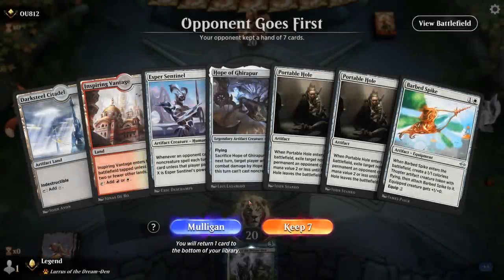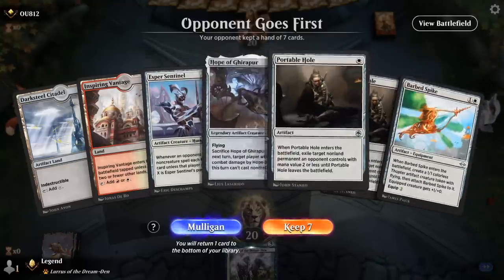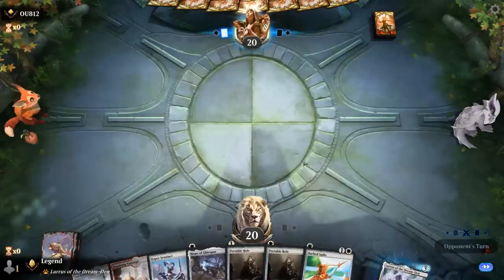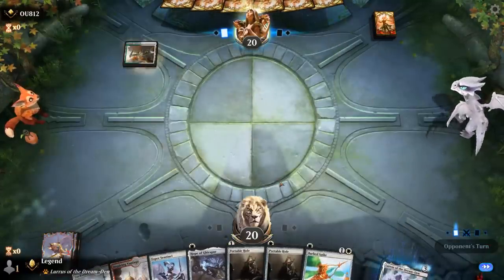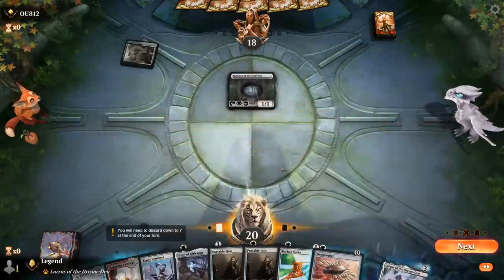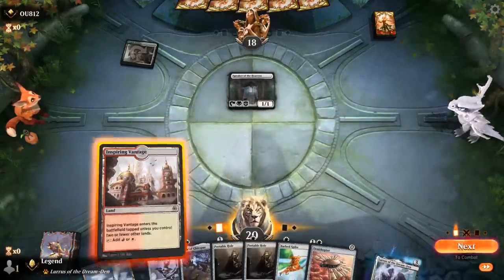We're on the draw. Our hand isn't particularly exciting — Sentinel's good, and if the opponent is on a creature deck, double Portable Hole will help. Might be worth keeping if we find Foundry. Our hand's pretty decent with a Declares War. Opponent is on an Angel life gain deck, so Sentinel's not going to be great for now.